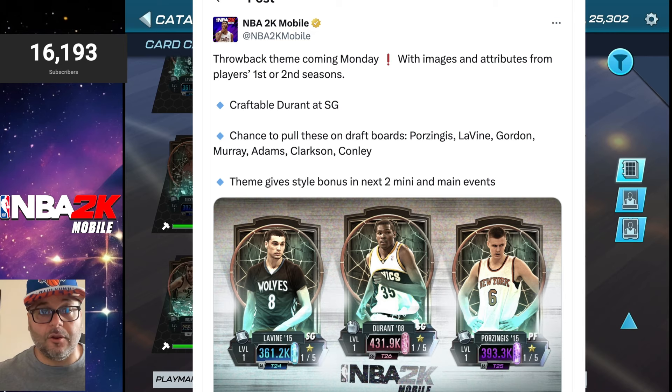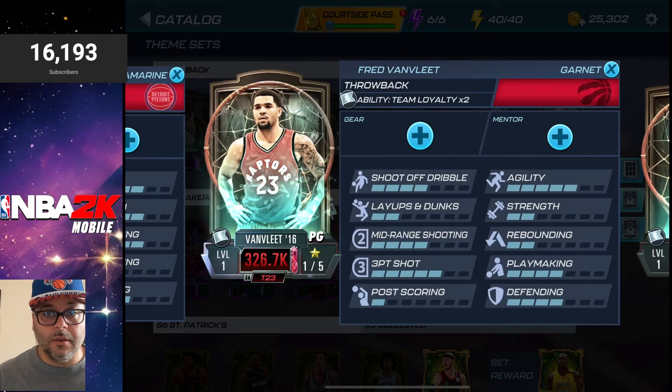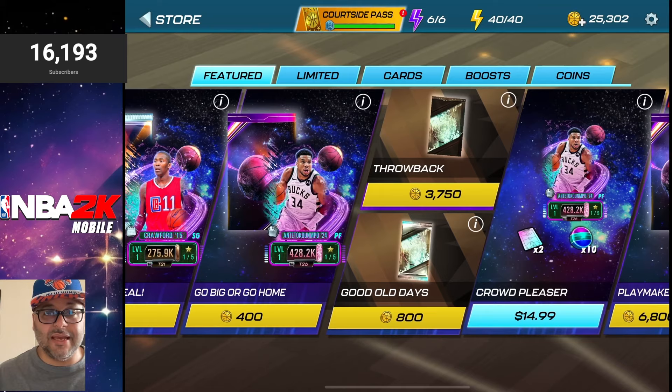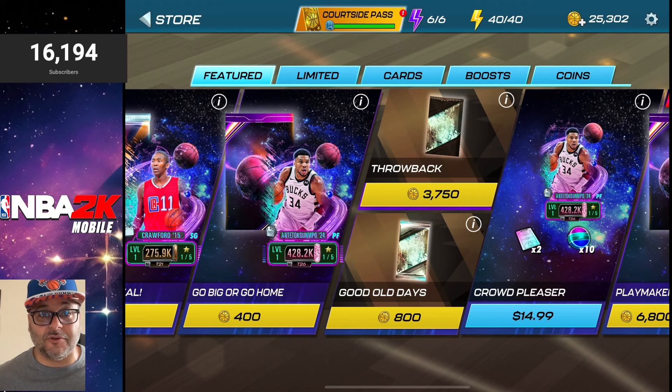For this theme, there are players dropping on the draft board, including the Purple Sapphire Kristaps Porzingis, the Aquamarine Zach LaVine, Aaron Gordon, Dejontae Murray, Stephen Adams, Jordan Clarkson, and Mike Conley. These cards will also give you a style bonus for the next two mini and main events, so getting one from the draft board will help you get an extra 20 style bonus — pretty awesome. The separate world reward for this theme is Rose Quartz Louri Markkanen; to get him you need Kyle Lowry, Andre Drummond, Fred VanVleet, PJ Tucker, and Kelly Oubre Jr. There are two packs being showcased: the Good Old Days pack and the Throwback Theme pack.